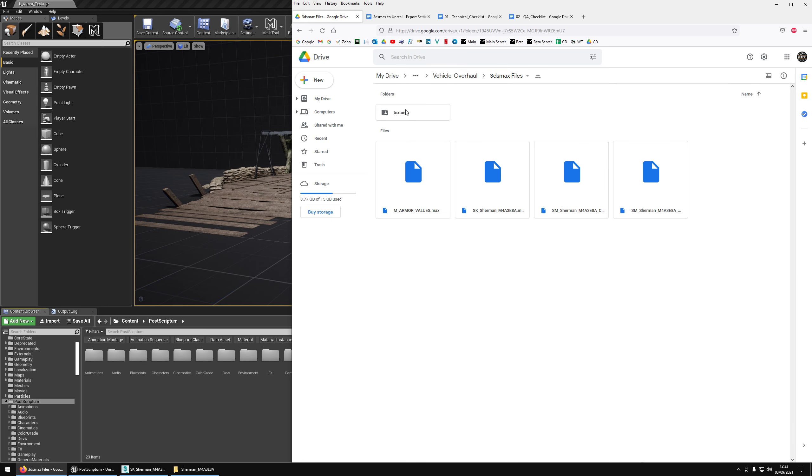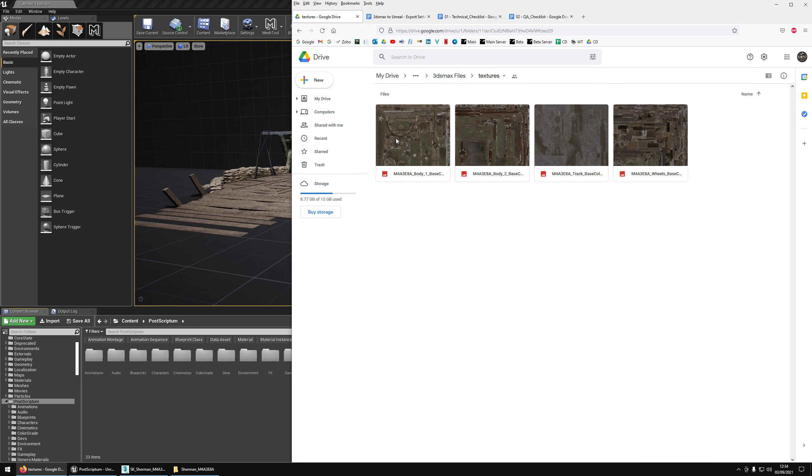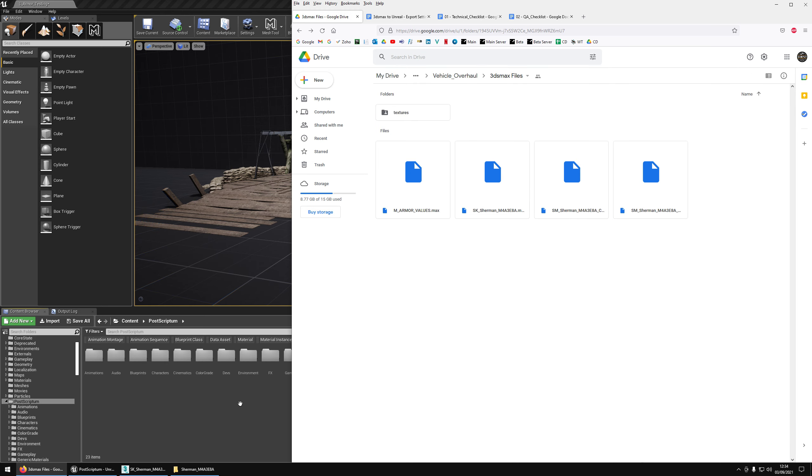The 3ds Max files are already available now, so if you want to head there you will be able to download three 3ds Max files. We have the rig, we have the collision file, we have the wreck files, and we have the armor values file — I will cover that a little bit later. We also have a few textures; if you want the model to look right in the editor you will need those four textures, at least for the Sherman. So let's get right into it.